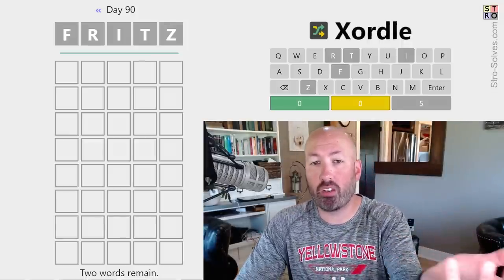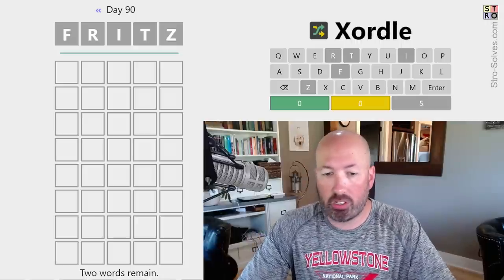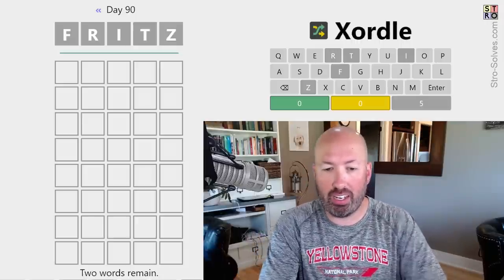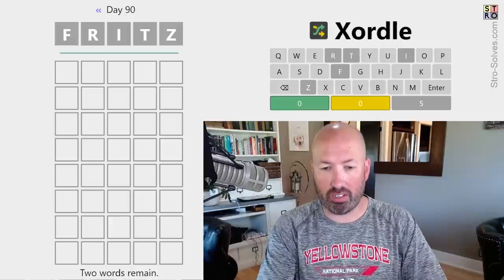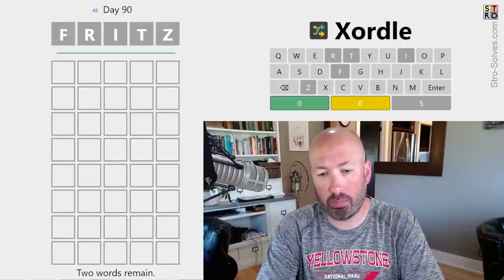We're starting with all grays, so we can do kind of anything we want. Obviously we want new letters, so we could do something like SPACE. Space isn't too bad.